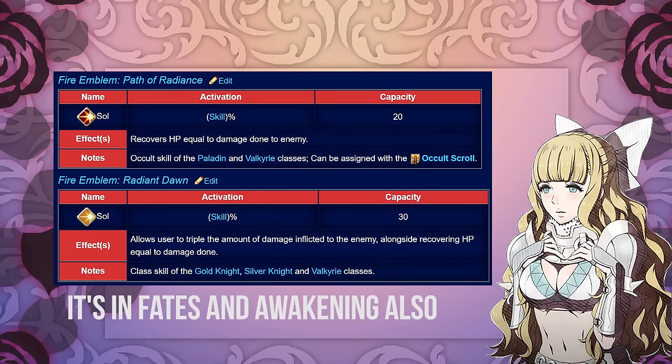In Path of Radiance, it's all of the damage the unit has done. In Radiant Dawn, it triples the damage. I haven't played Radiant Dawn yet, but as I'm doing all this research I'm starting to see a plethora of near-broken skills. For this game to be the most difficult in the series, it would either have to have tons of reinforcements, or...